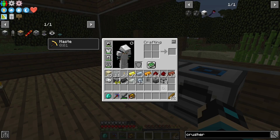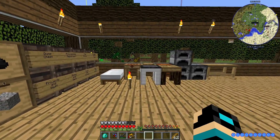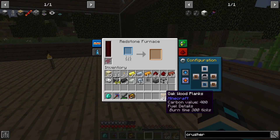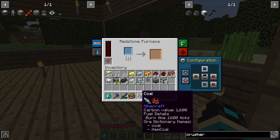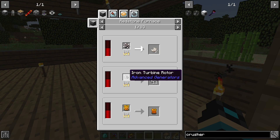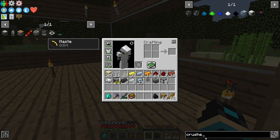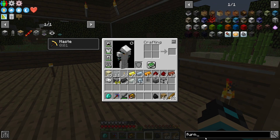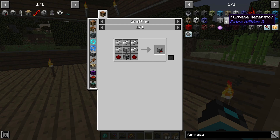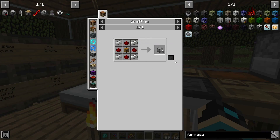Redstone furnace, which powers everything — the induction smelter and everything else. Redstone furnace — I think I can just put one in here, right? Let me make sure it's specifically coal. I think it's specifically recipes. I still need a generator. I'm going to use a furnace generator — that's simple enough to make. Furnace generator, which is one of these.